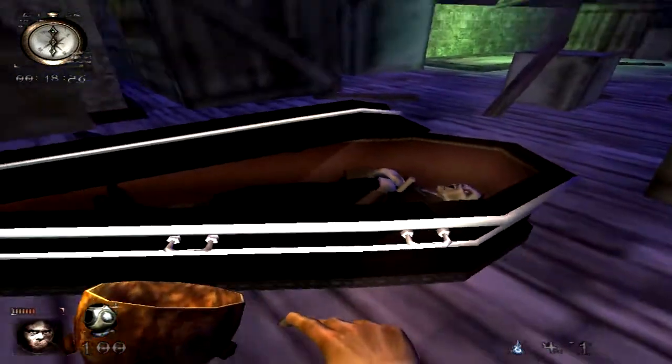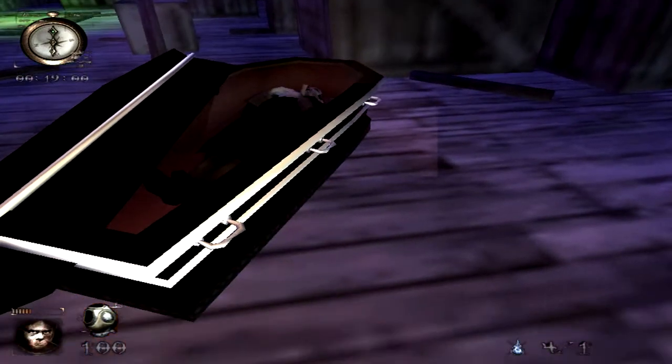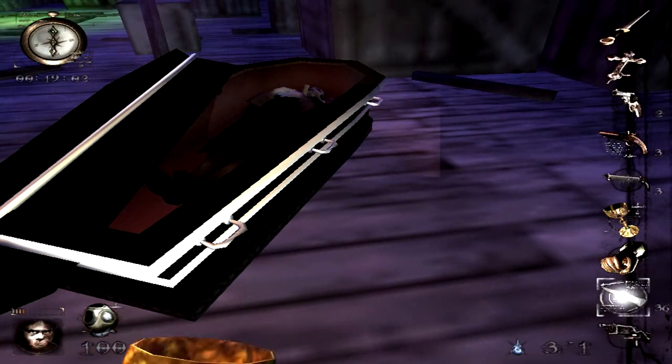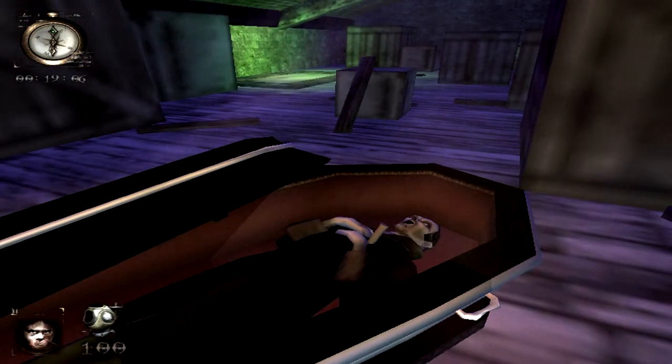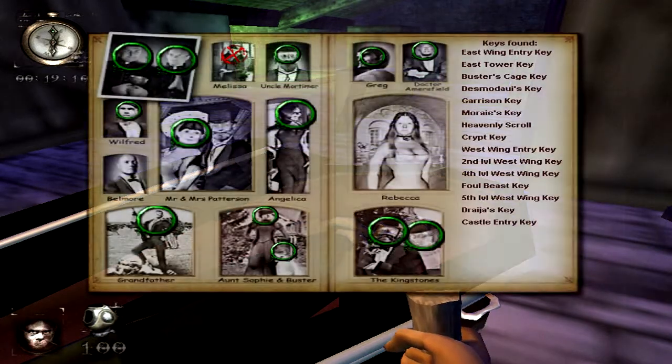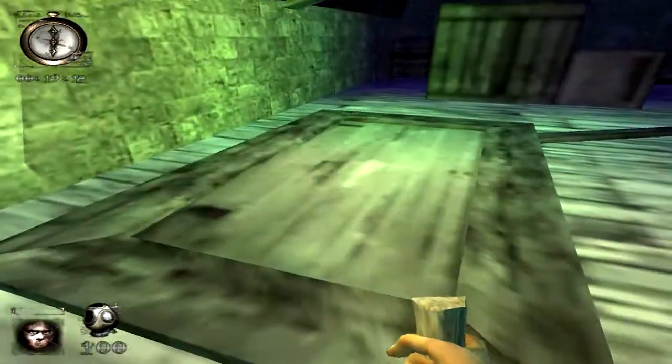The door will open by itself, or if not, open it like any other door. Get one of your wooden sticks and stick it into his heart. Then you'll get his key — Desmodoi's key. With that key, you will open this trap door.